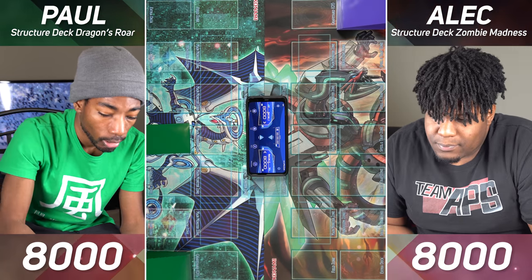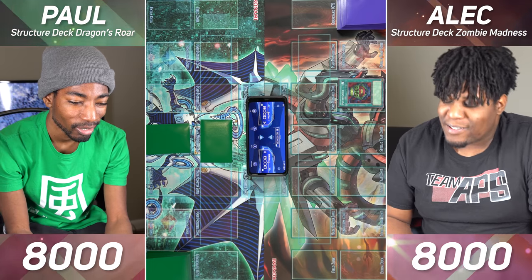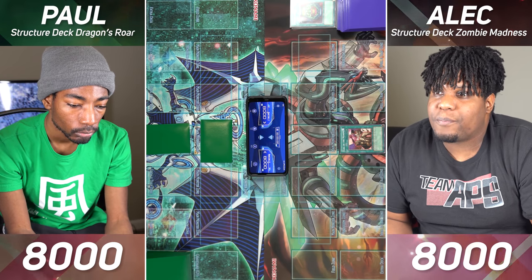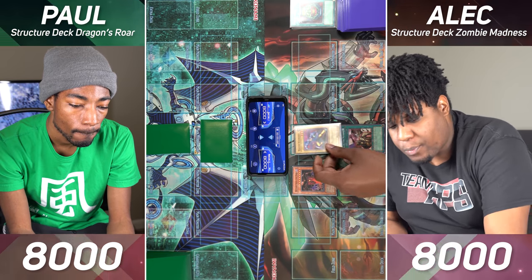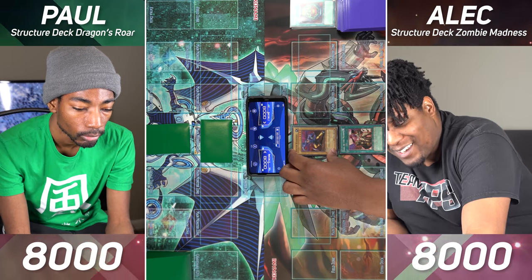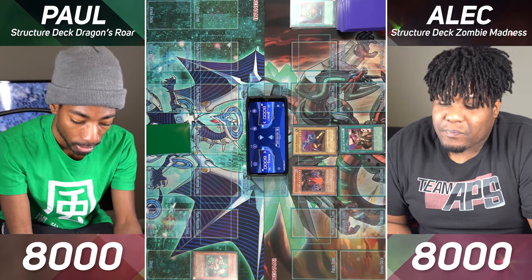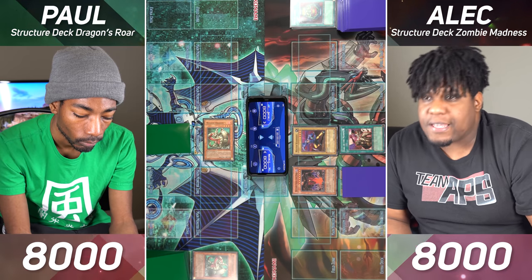Set one card face down and set one monster face down. I will activate Pot of Greed and draw two cards. I'll activate my Call of the Mummy — when I have no monsters on the field I can Special Summon one from the hand. I'll activate its effect to Special Summon my Despair from the Dark. I'll Normal Summon my Master Kyon Shi — that's 1750. I'll enter battle. Kyon Shi will attack your face down. You attacked my Masked Dragon — when it's destroyed by battle, I get to Special Summon a Dragon monster with 1,500 or less attack from my deck. I'll summon another copy of Masked Dragon in defense. I will set one card face down and end my turn.